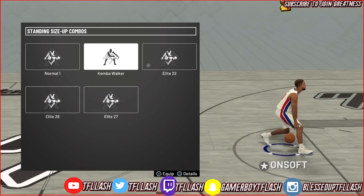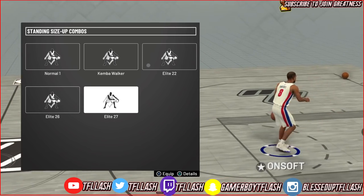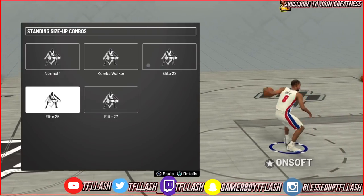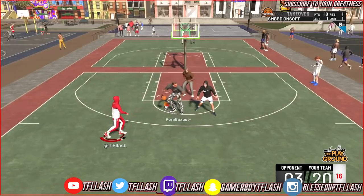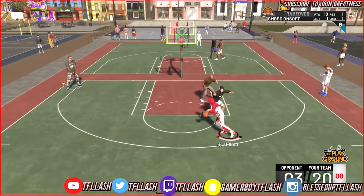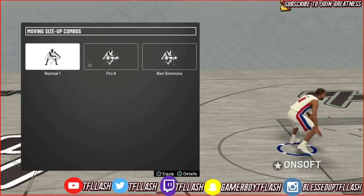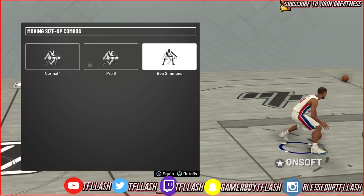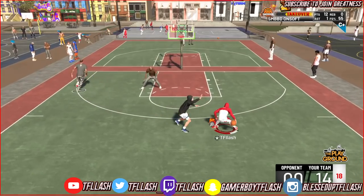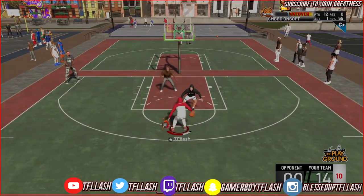For the standing size-up combos, this is basically a rhythm dribble — known as rhythm dribble from previous 2Ks. My favorite is Elite 2, but I switch between Elite 2 and Elite 27 because they're both so effective and saucy. I call this move 'Puego' because I start my combos with it — it gets the defender off his feet and he doesn't know which hand I'm going to put the ball in. For moving size-up, my favorite is Ben Simmons. It's easy to use, gets the defender off your feet, and it's a smooth move to do between combos.